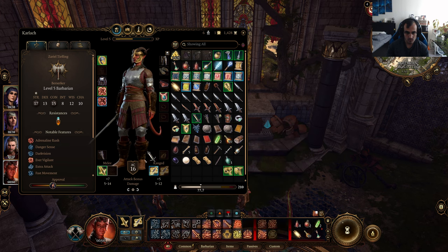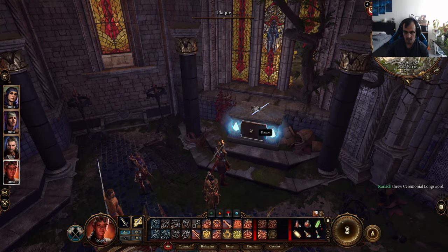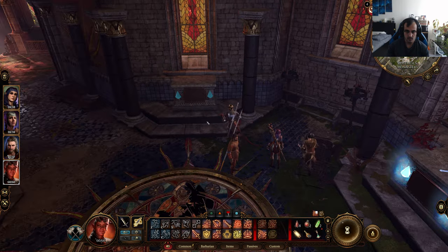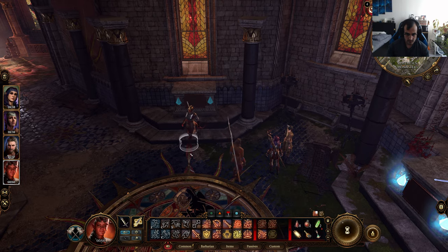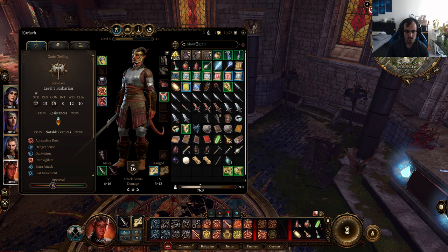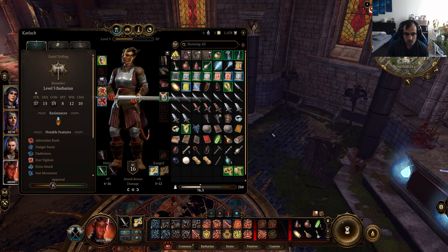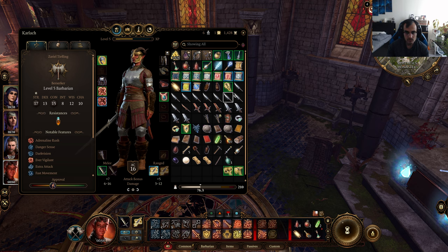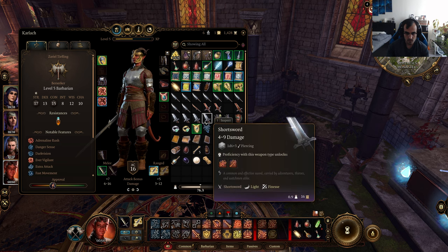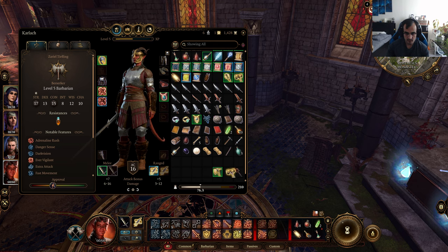Now you say 'throw' and you throw the weapon onto the pedestal. That turns one of them on. Let me check my inventory — sorted by type — there's the rusty mace, the ceremonial battle axe, and the ceremonial warhammer. Those are your three items for the puzzle.